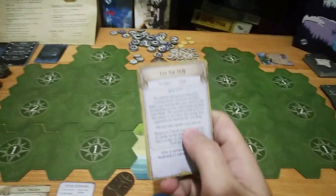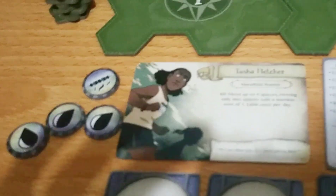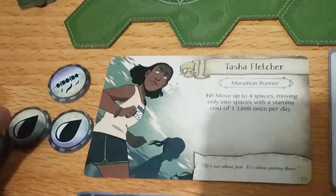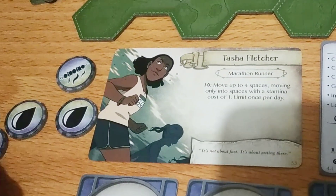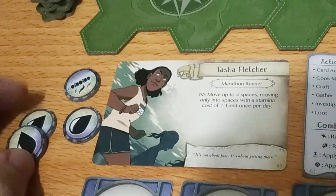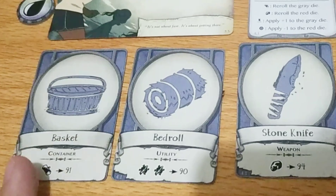My scenario is Cry for Help. Our character here is Tasha Fletcher, a marathon runner. Her ability is to move up to 4 spaces, moving only to spaces with the stamina cost of 1, but I can only use it once per day. Our starting projects are the basket, bedroll, and stone knife.